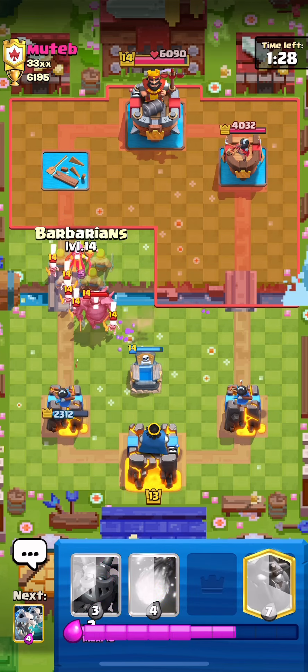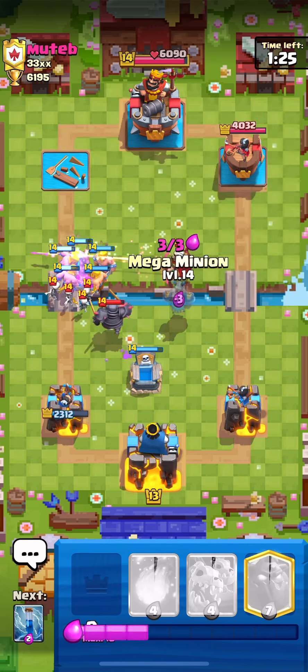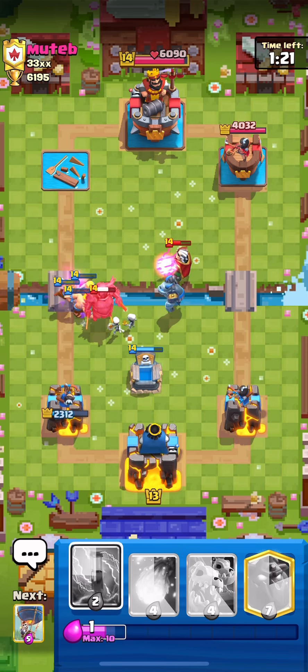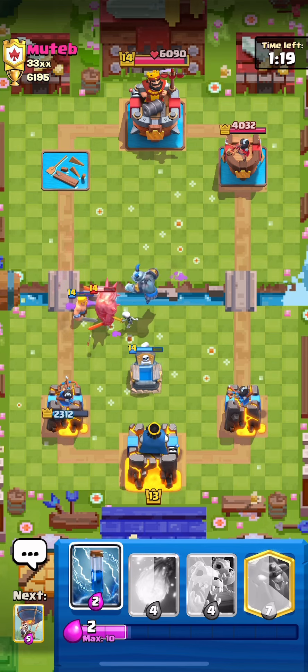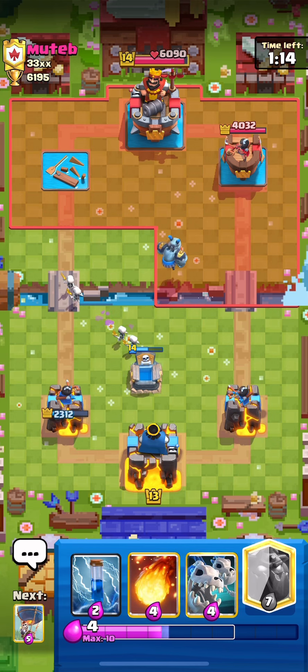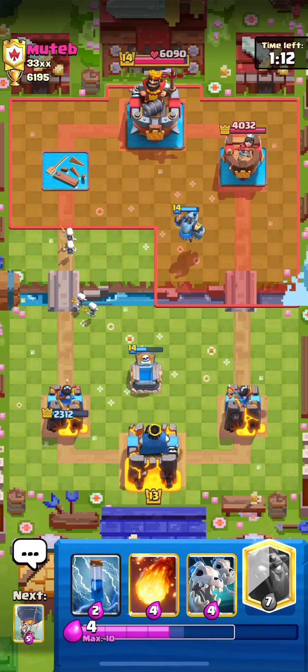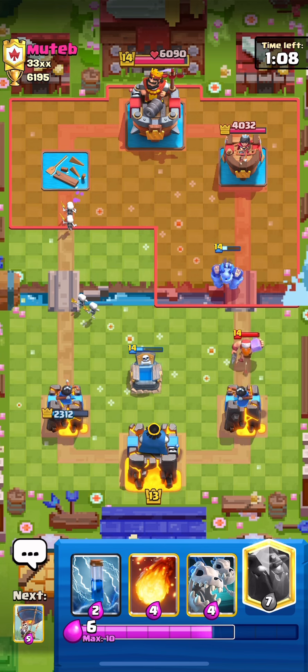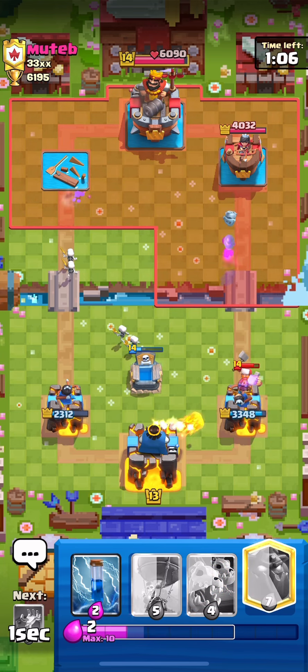I'm gonna go Barbs on the Witch to take her out, Pekka comes back, then Mega Minion — the Pekka is still distracted and I believe we won that trade. Five-on-five, three-on-seven, three-on-four — yeah, we won that trade for sure. That Lumberjack is a bit of a problem but I'll just Fireball him since his Magic Archer is out of cycle.